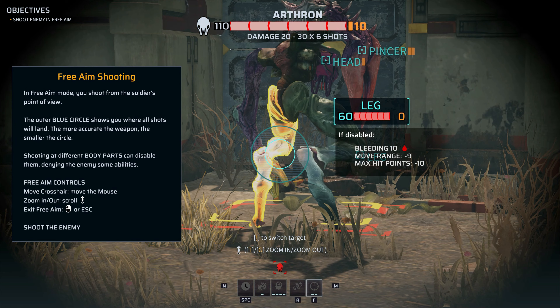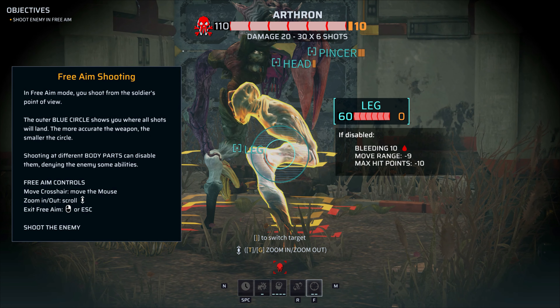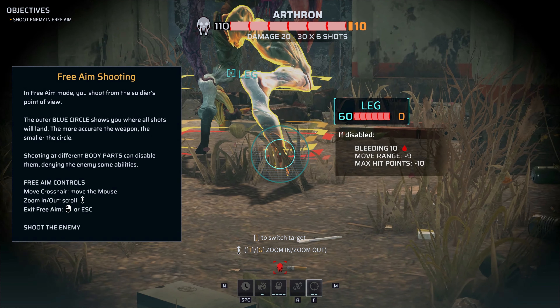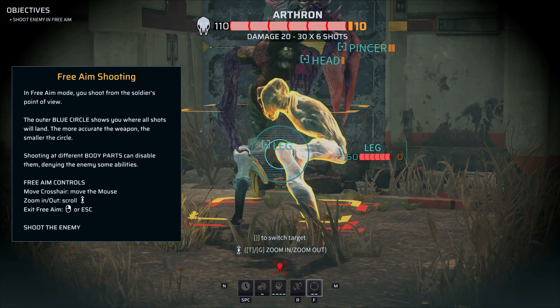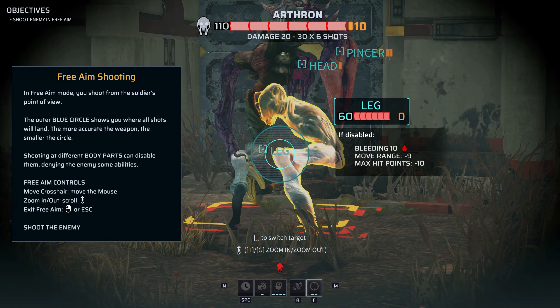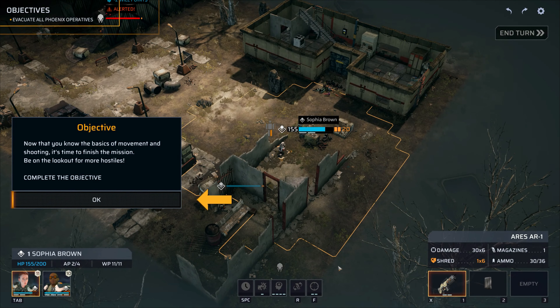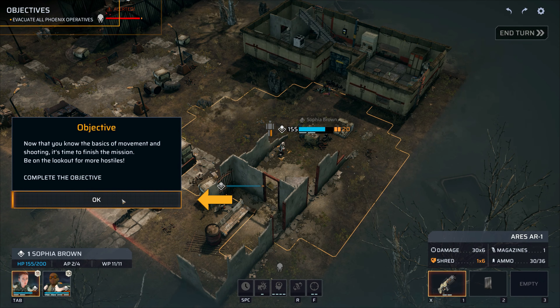The outer blue circle shows where the shots will land — the more accurate the weapon, the smaller the circle. So if I shoot here, would that mean it's shooting both legs since they're still part of the blue area? I hope that's what it means. Going to go for the leg — just took it out. Now that you know the basics of movement and shooting, it's time to finish the mission.